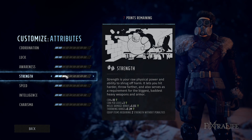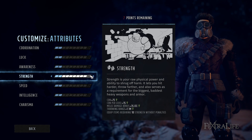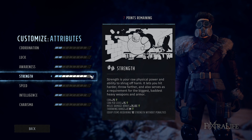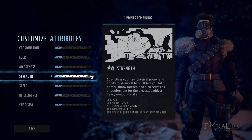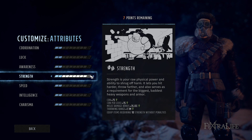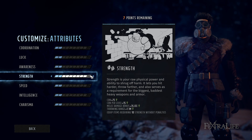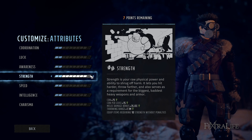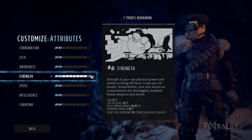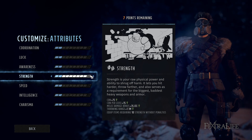Strength is basically a combination of strength and constitution from other CRPGs — it gives more health, melee damage, throw range, and extra health per level. You're going to want a little on just about every character but primarily on frontline characters that get hit the most, even if they're not using a melee weapon — people using heavy guns, shotguns, or SMGs, because they're going to get shot at more and you don't want them to die.